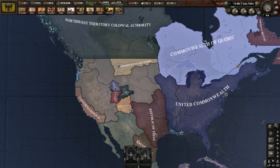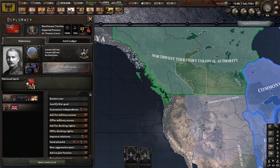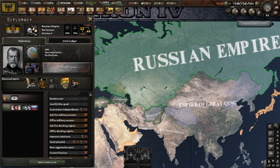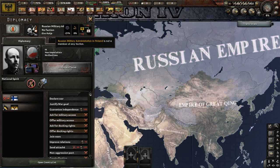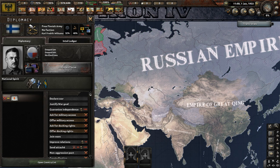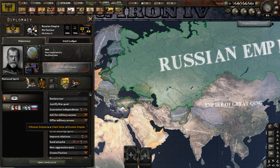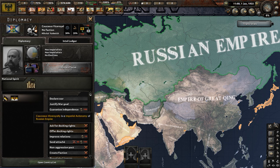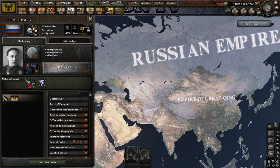Beyond that, there is the Commonwealth of Quebec, the Northwest Territory Colonial Authority again, and Noborosia, which is a Russian puppet state. Speaking of the Russian Empire, they have a large list of puppets: Congress Poland, the Ottoman Empire, the Russian Military Administration, Finland — who is fighting the Free Finnish Army — Mughalstan in what would be Afghanistan, the Baltic Governate, the Caucasus Viceroyalty, and Noborosia.